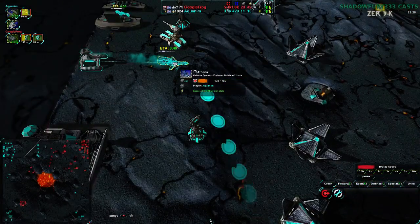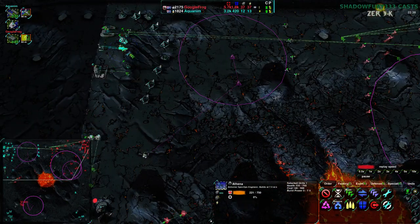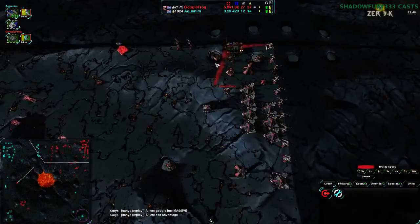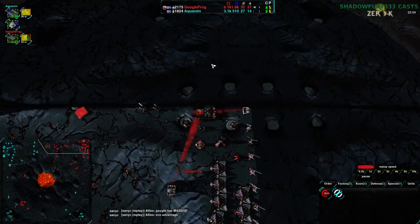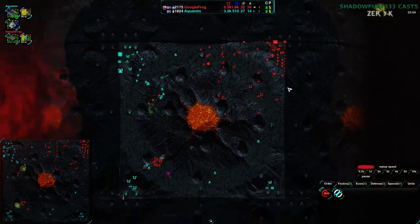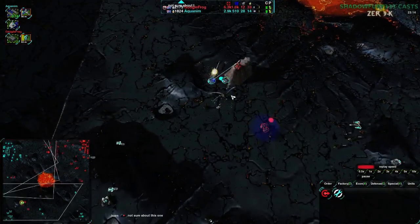Curiously, Aquanim is going for an Athena. I have no idea what they're planning on doing with this — there's nothing on here for construction. The Athena is basically another factory in terms of cost. It's nice that it's mobile, but this isn't a map where you can really drop it — you can't drop the Athena behind this base. This area here doesn't actually exist; it's a graphical element to make it less clear this is the edge of the map.